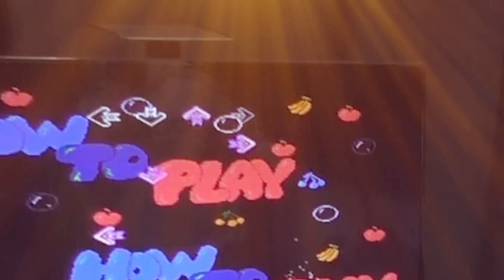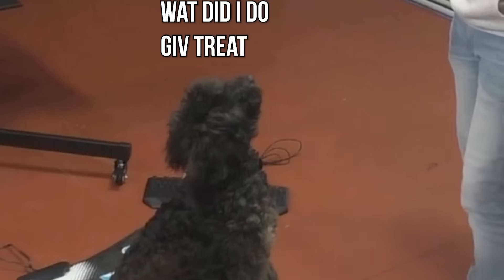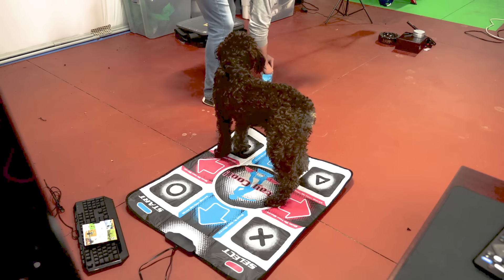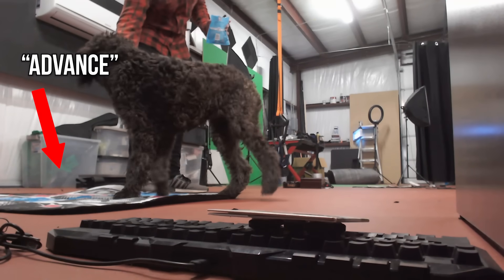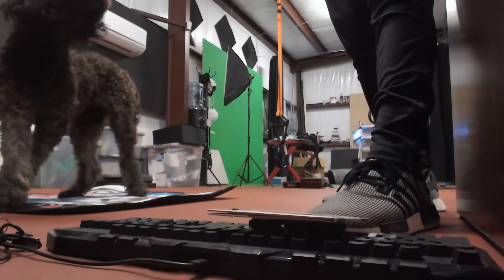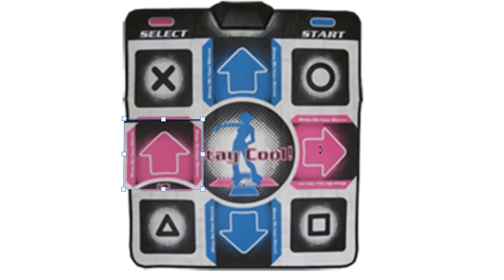Let's see if she'll hit a thing on her own. She did it! Luna, you're a natural! Okay, so that was luck. But it only took her a week or two to be able to distinguish between the dance mat and the keyboard. Dogs are partially colorblind, so she couldn't distinguish between the different directional arrows, so I bound all of them to move forward.